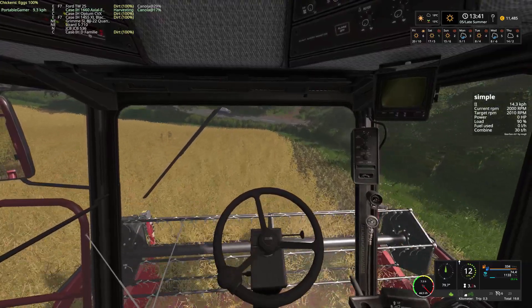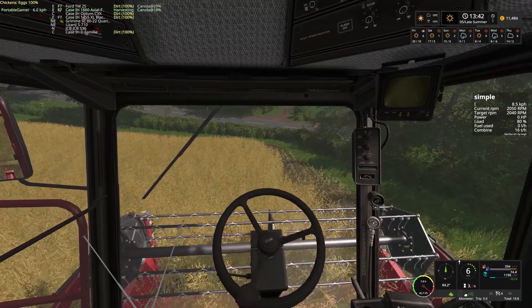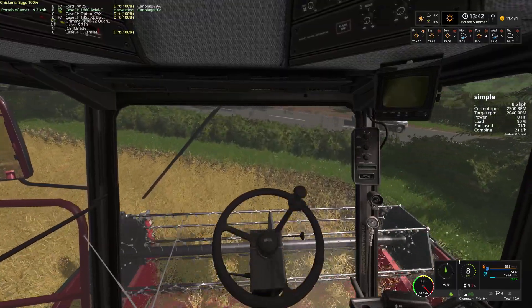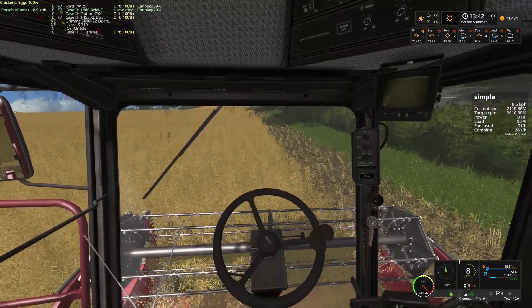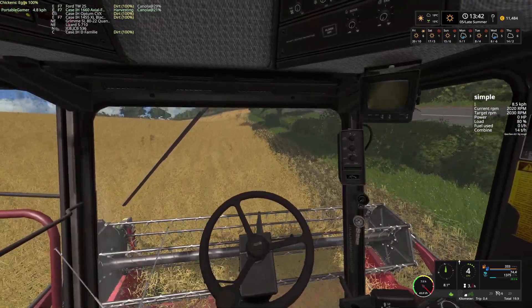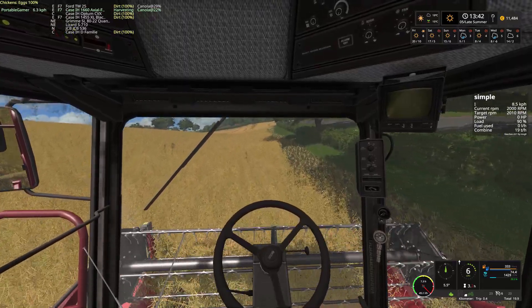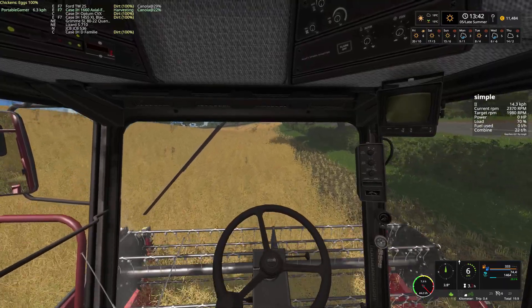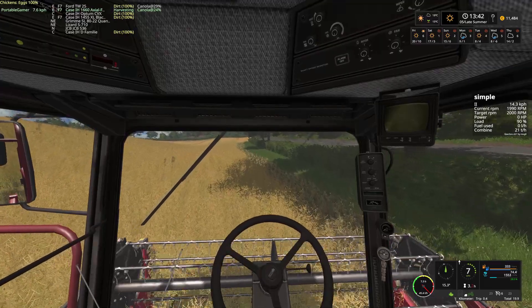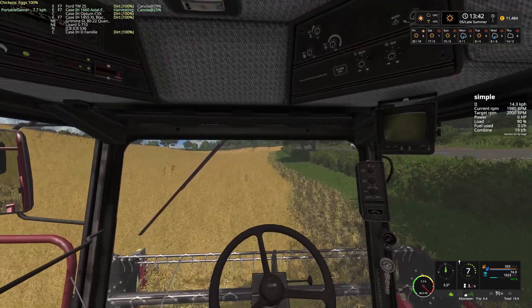I was not entirely convinced that Ghost Recon Wildlands would run on my machine at all, but then I realized I wasn't convinced that The Division would either, and The Division runs just fine — pretty good settings and I'm holding 60 FPS. So I thought, why not, I'll give it a try. It's not on sale, that sucked, but we'll give it a try and it does run fine. Most of my settings are medium, I have a few high in there, and I'm at about 30 to 40 FPS. Ghost Recon Wildlands was released in 2017, and that's really pushing the limits of my gaming laptop, but it does run and it looks pretty — I can have a little pretty in there.